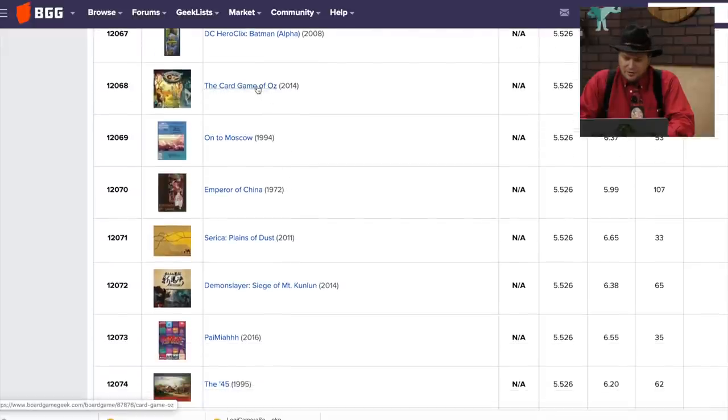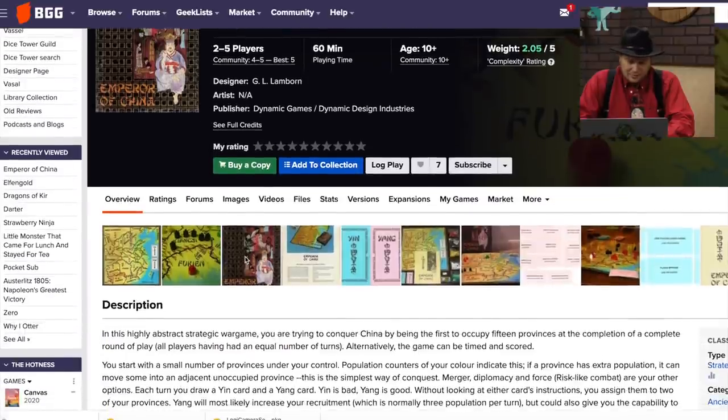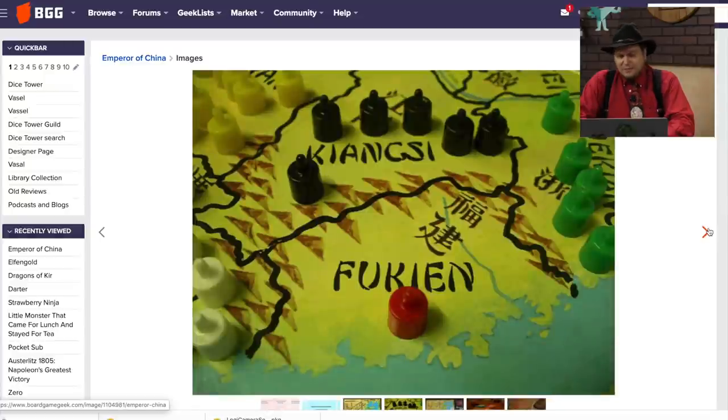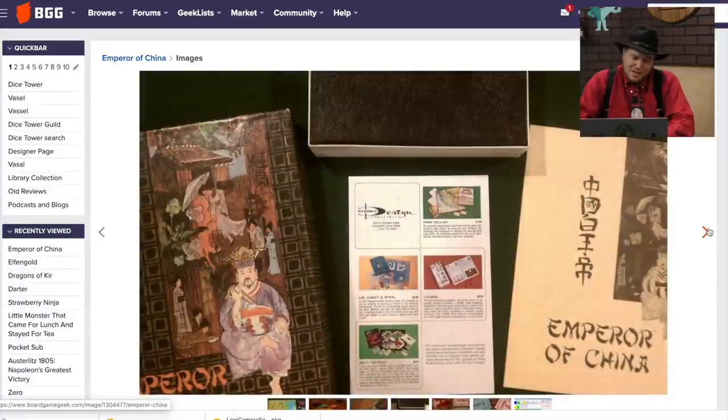The Card Game of Oz, On to Moscow, Emperor of China — that one has 100 comments from Dynamic Games. It's an abstract strategy war game where you're trying to conquer China. It's an interesting looking board. The pieces don't look that good, but I've seen those pieces in another game somewhere. Meh.